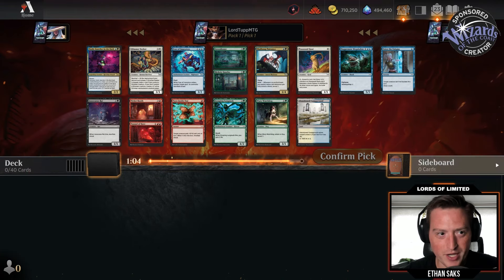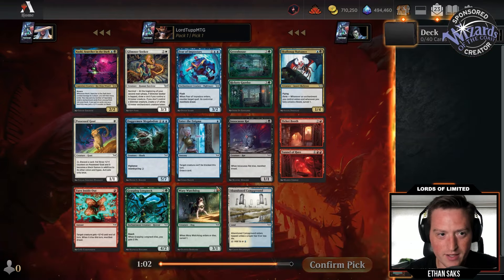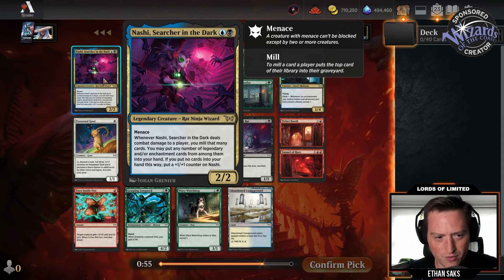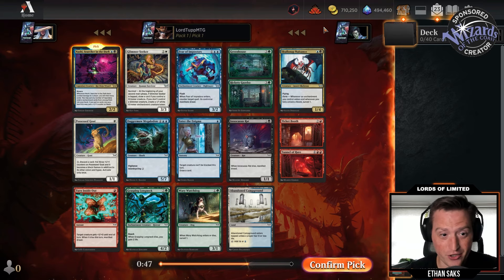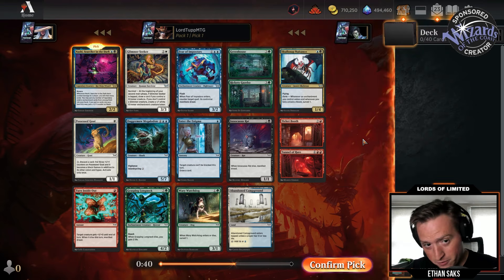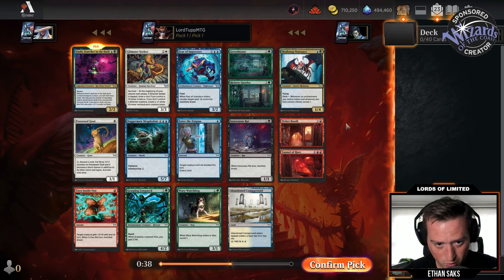We'll try and read as many cards as we possibly can. Nashi, Searcher of the Dark — blue-black two-two with menace. When it deals combat damage to a player, you mill that many cards; you may put any number of legendary and/or enchantment cards from among them into your hand. If you put no cards in your hand this way, put a plus-one counter on Nashi. Seems very good. Kind of a bummer that Skull Snap Nuisance is in the pack as another blue-black card, but it might wheel.